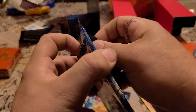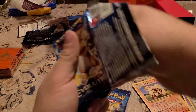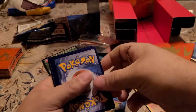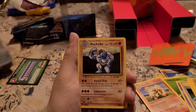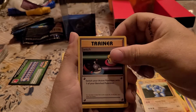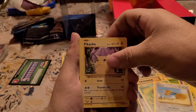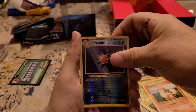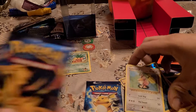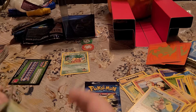We're gonna skip him since he only has two packs — it'll work out easier that way. We have a Machoke, Switch, Blastoise Spirit Link, Caterpie, the duo, Biggie, Farfetch'd, Growlithe, Reverse Holo Starmie, Starmie.